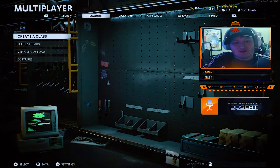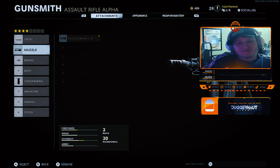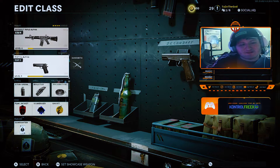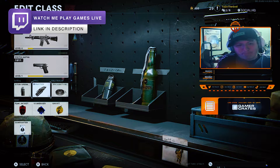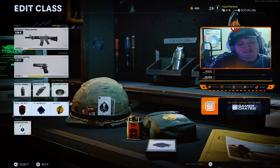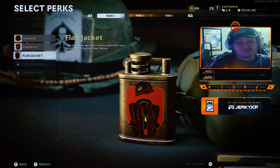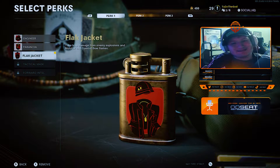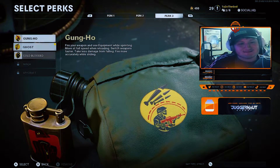The first class I have for you is the XM4. I'm running the Millstop Reflex, the Muzzle Brake 5.56, the 11.8 Ranger barrel, and a foregrip. For secondary I'm running the 1911. Equipment-wise I have a stun grenade and Molotov — Molotovs were kind of my thing in Modern Warfare, I actually had the most kills with one. I'm also running a proximity mine. Perks are Flak Jacket, Scavenger, and Ghost. Flak Jacket reduces explosive and fire damage, which helps a lot since skill-based matchmaking players are constantly throwing C4s and grenades. Scavenger lets you restock ammo off kills, and Ghost keeps you undetected.